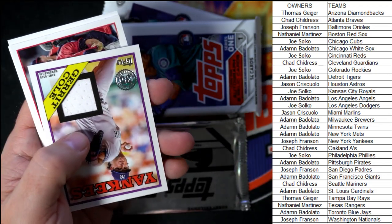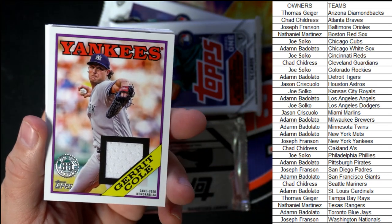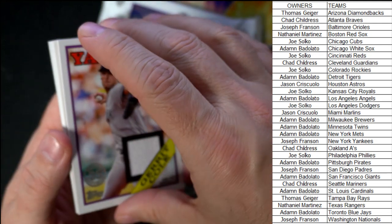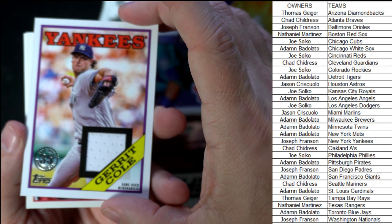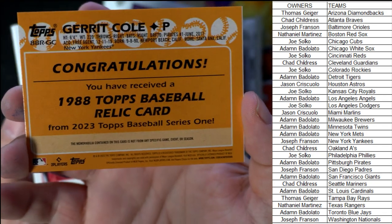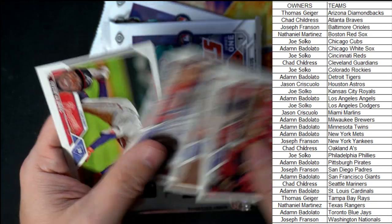Man, there's our hit — it's a Garrett Cole 35th parallel stamped, Yankees, Joseph F, coming out to you, man. You got the Garrett Cole game-used memorabilia, game-used. So nice one — Garrett Cole.